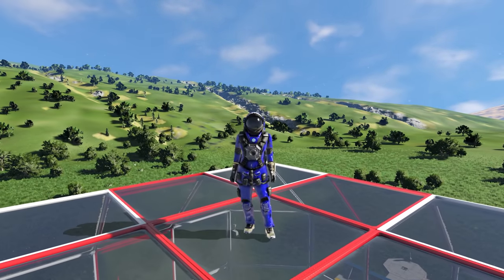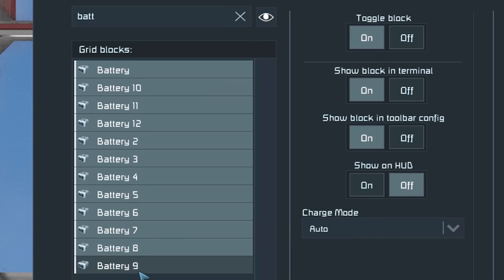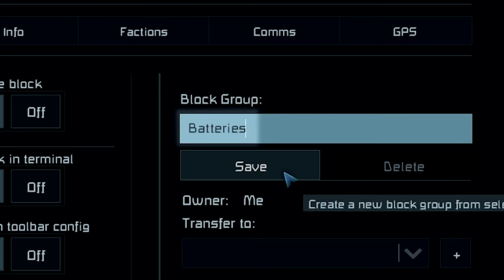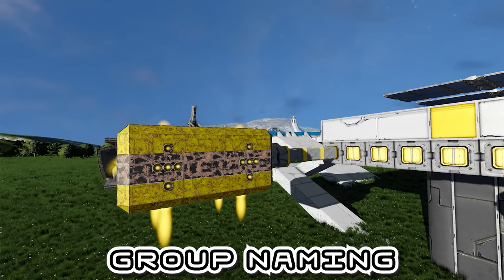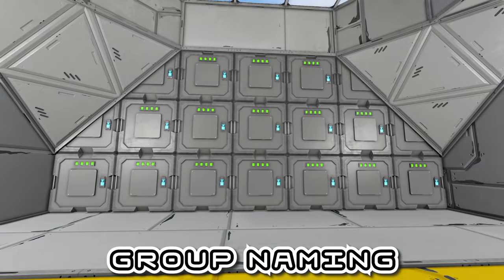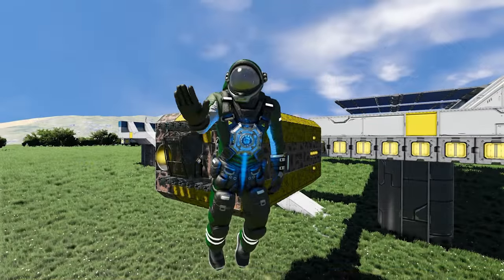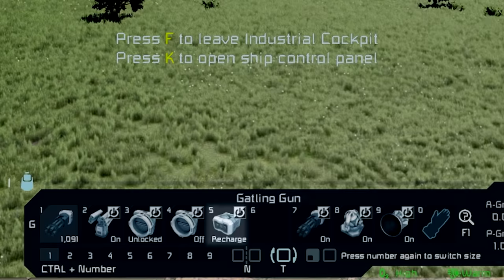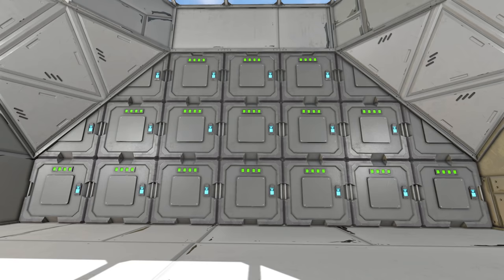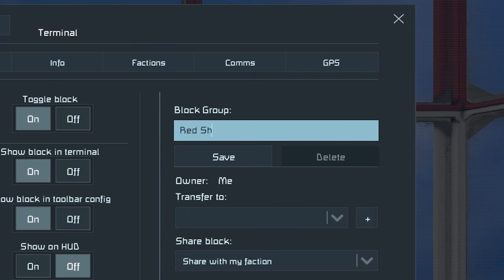Groups — you need to use them, and you need to name them properly. When you dock your ship to a station or another ship, the groups become available on both grids, and groups with the same name get merged together. In multiplayer, if someone's ship has a group with the same name as a base group, disconnecting from the base would toggle on all their ship batteries and toggle off all the base batteries — killing everyone in the cryopods. Fixing this is as simple as adding your ship's name to the beginning of all your group names.